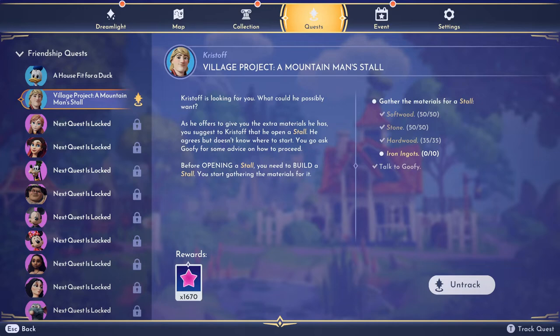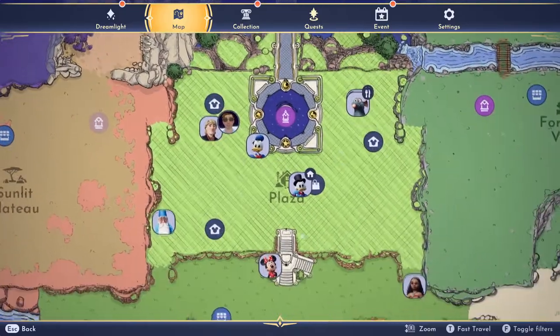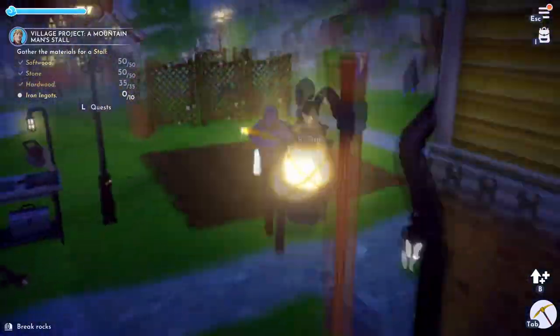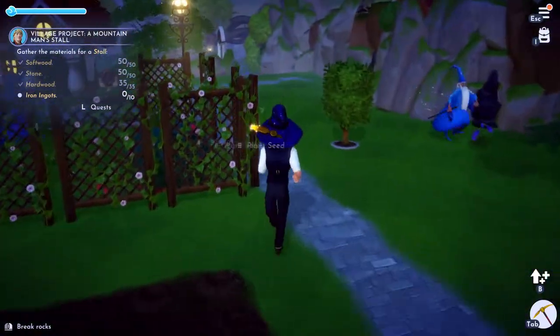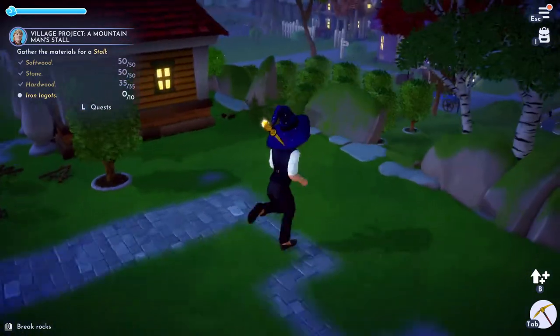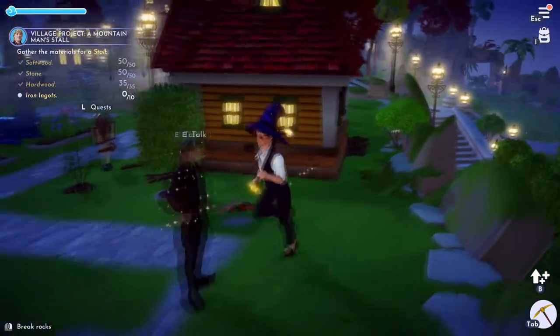Softwood is found nearly anywhere — you can find softwood in the plaza, all around trees. I've made myself a little tree farm so I can get softwood a bit faster. I'll show it to you real quick — it's right there, and softwood falls down near it all the time.